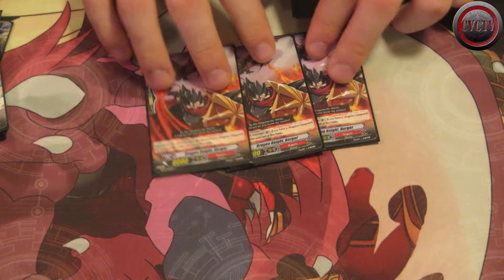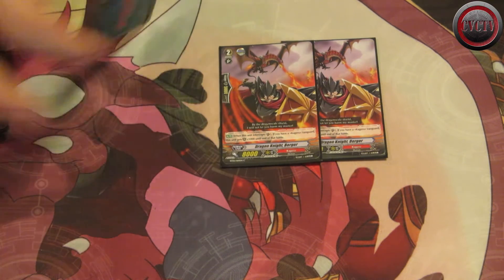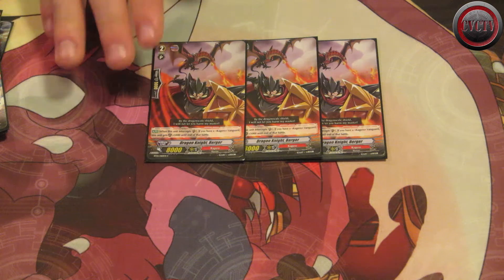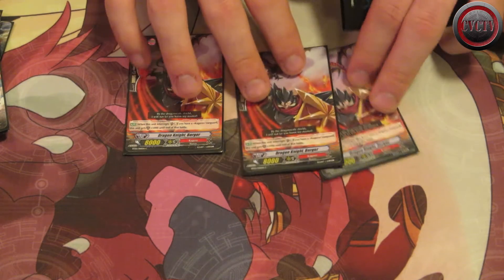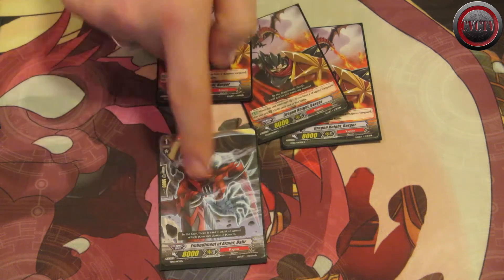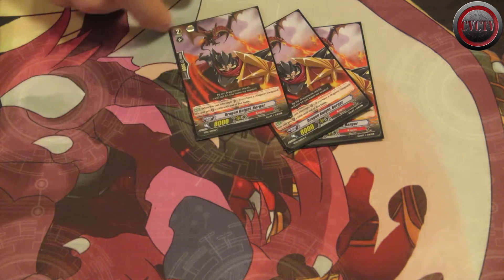My tech choice for grade twos is Burger. With reverse limit break he's going to be locked anyway, so I don't care if he's in the front row — he's mostly there for the extra shield. For newer players: Burger is the special interceptor for Kagero from the second set. When you intercept with him he gets an extra 5000 shield, making him essentially a 10k shield in the guardian circle. I used him tons of times in Vancouver to keep myself safe — if I didn't have him I would have lost. Behind Bar he makes 16k, which is essential.